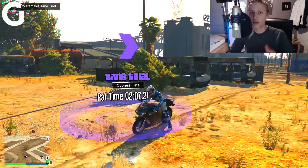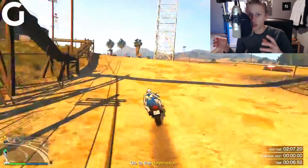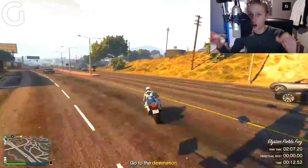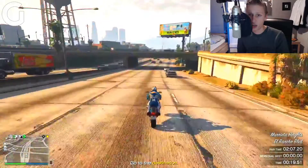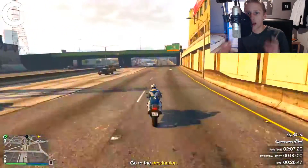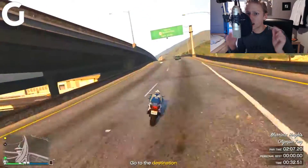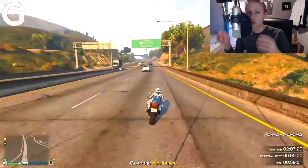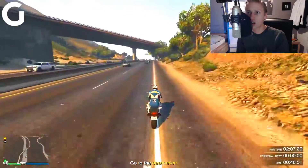Once you get all these things sorted, start the time trial by standing inside the purple marker and clicking to begin. Follow exactly the same road as I'm doing right now in the gameplay video — do all the exactly same steps. Make a lot of wheelies and just follow the same road and be as fast as you can. Don't go any other way — this is the only way to do it. Watch out for cars, but on a motorcycle you can easily dodge all those vehicles, so that's not a big problem.